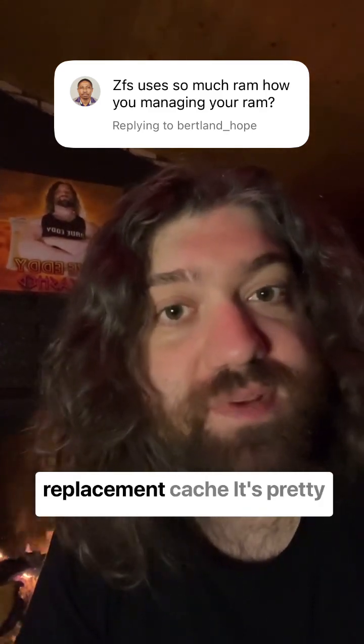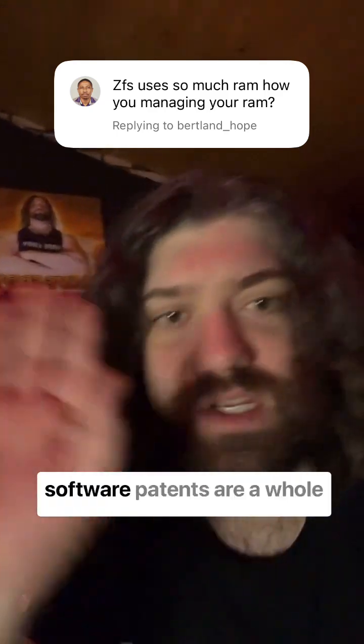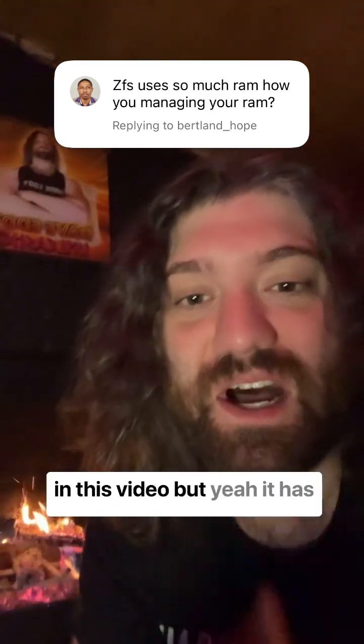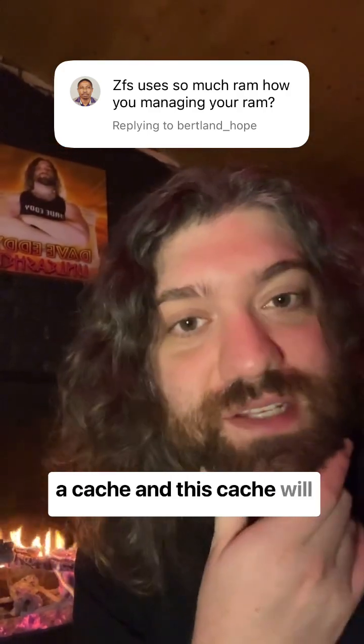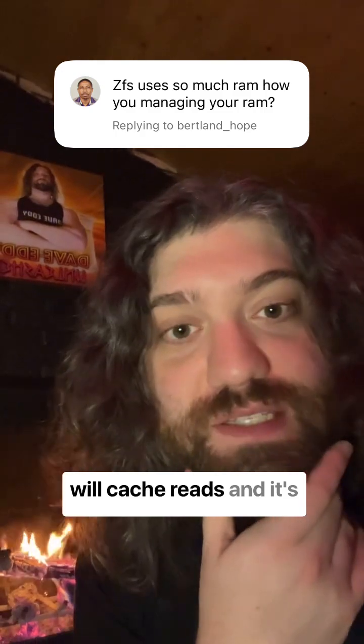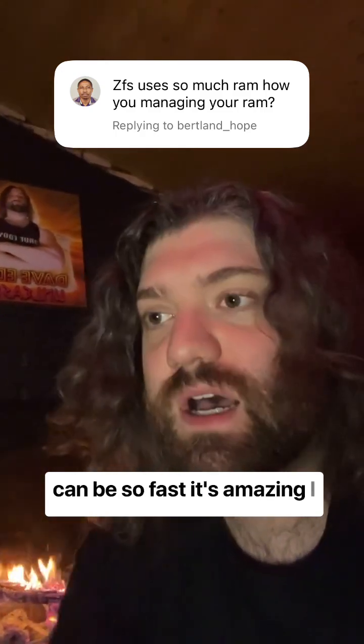ZFS has this thing called the ARC — Adaptive Replacement Cache. It's pretty cool; you can look it up. There's a whole patent around it, though software patents is a whole different conversation I'm not going to get into here. The ARC uses up the RAM your system isn't using, caches reads, and that's why ZFS can be so fast. It's amazing.